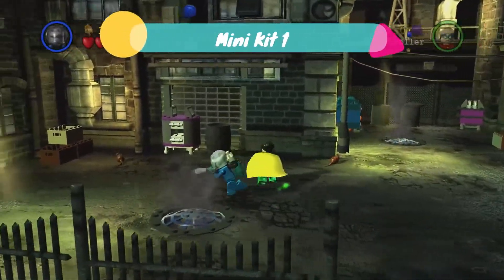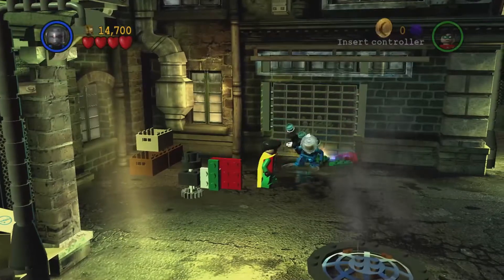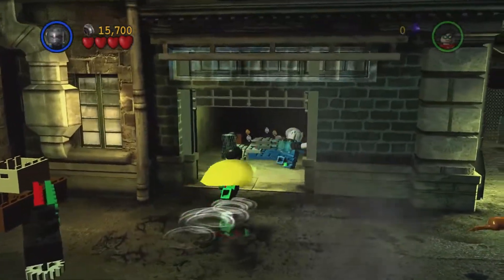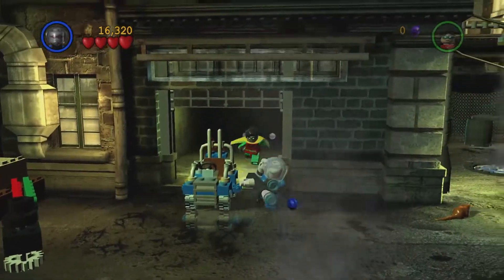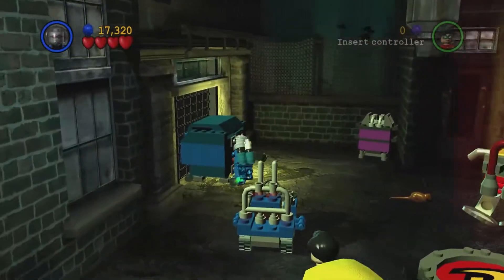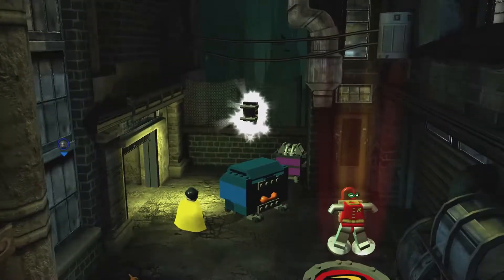The first minikit is all the way to the left once you've dispatched the enemies. You're going to destroy the pieces in front of the garage gates and build a switch. Once you've got those studs — we still need to get superhero and we haven't got any of the double or quadruple multipliers — we're going to build a little vehicle. Once the vehicle is built, jump in and go all the way along to the suit swapper. We need to jump out and have someone with super strength to pull this dumpster away from the garage door, then jump back in the vehicle and go inside the garage. That will give us the first minikit of the level.